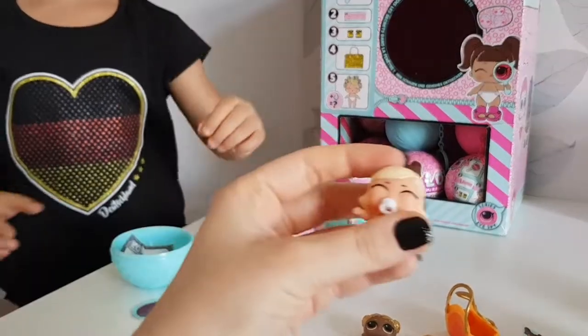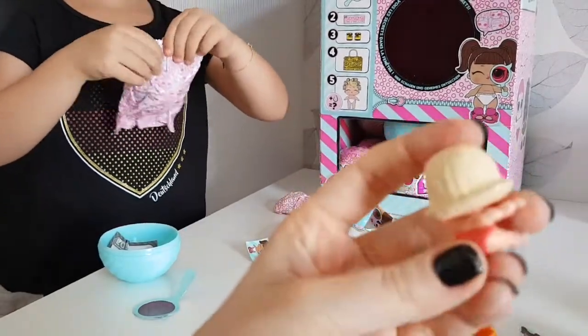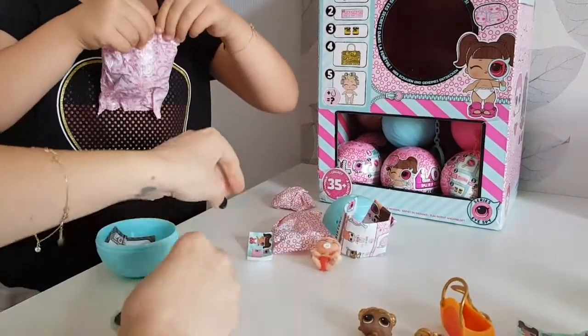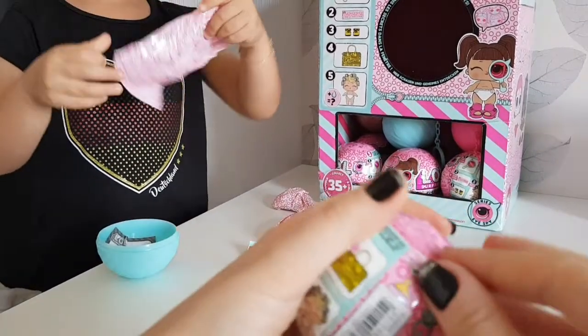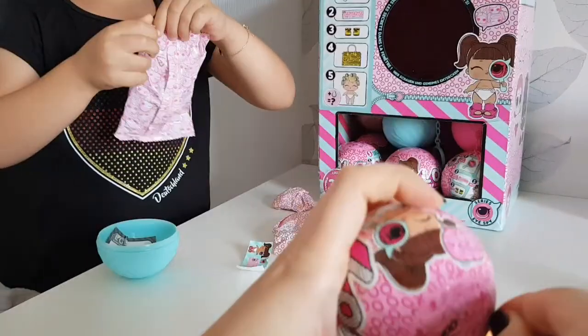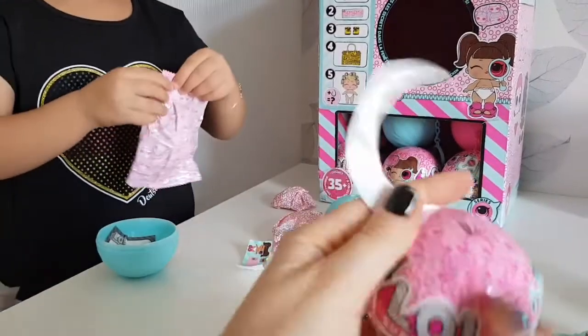Let's see what Tanya has — she has As If Baby again. Fashion Fan — we have Fashion Fan a lot. What's happening? How many duplicates are you supposed to get in a box?